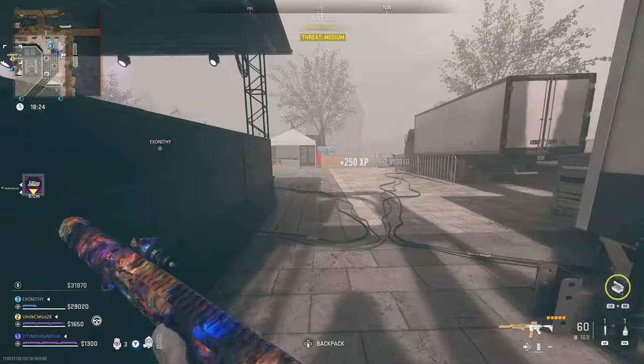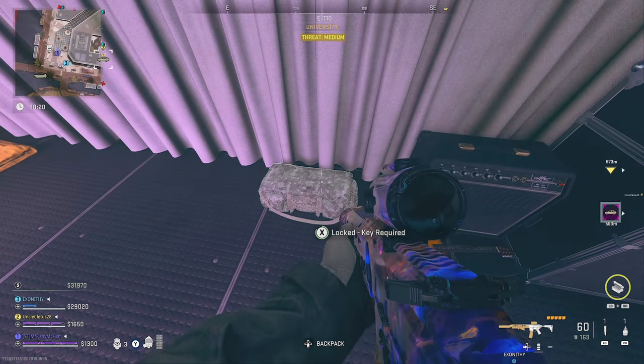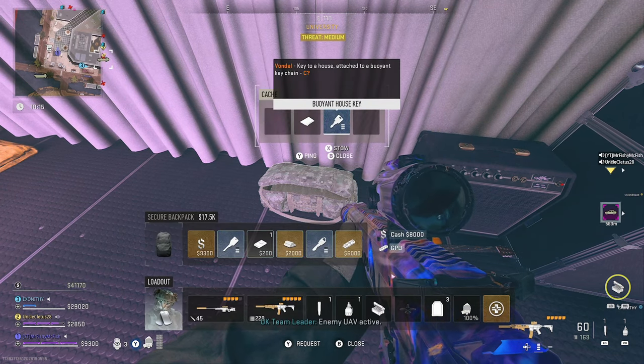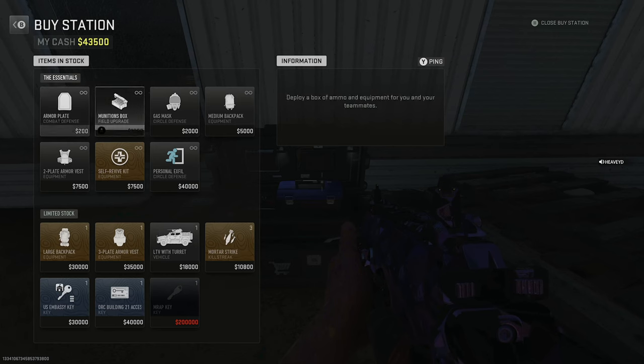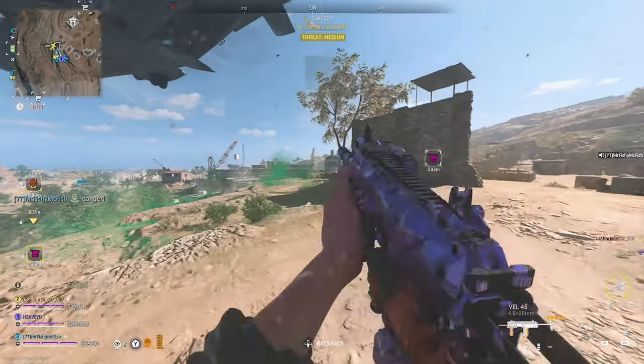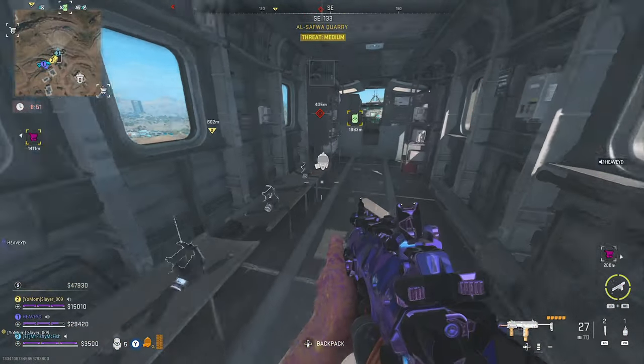For the GPU, the easiest location is still on Vondel. You're going to want to go to the stage bag, which you can use as a key part of the Vondel keychain, or use a skeleton key on the stage bag to get it. Once you have a few of the items you need in the secure bag, buy a personal exfil and exfil quickly and quietly, then drop straight into a match and do it again.